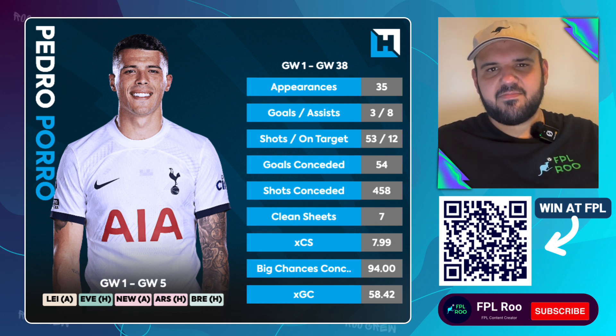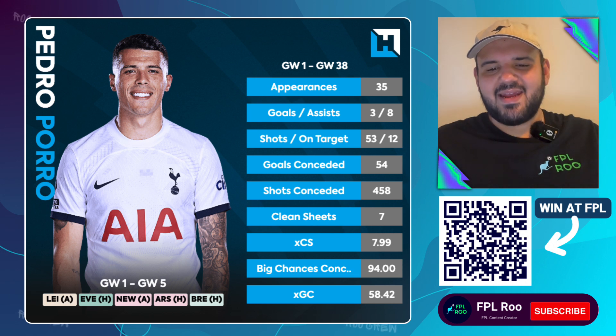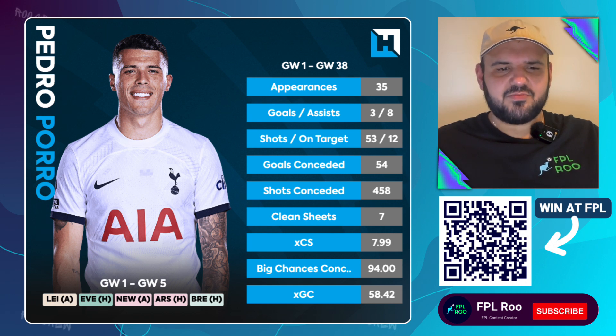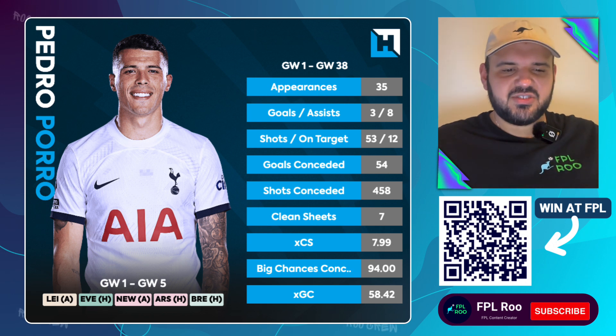Next up we've got Spurs' full-back Pedro Porro. He was actually the highest-scoring defender around the mid-priced point — he got 136 points, a pretty good season mainly due to his attacking returns, because Spurs didn't keep many clean sheets at all. Three goals, eight assists for him, which is a good return. He appeared in 35 games, pretty solid. With Pedro Porro, the attacking returns are good — three goals, eight assists — and he should have got more goals to be honest. The amount of chances he had — he never really scored in the first half of the season, then got one in the FA Cup against Burnley. What a goal that was. Towards the end of the season he started picking up some goals as well, but he should have definitely got more.